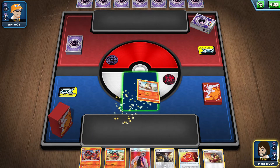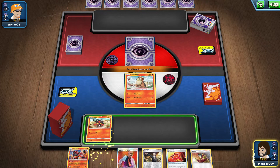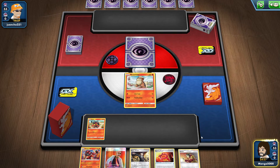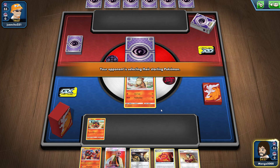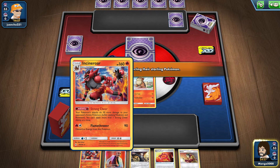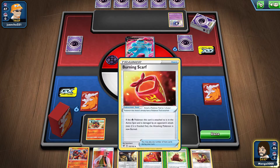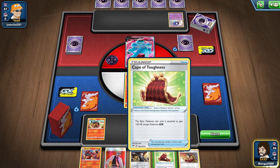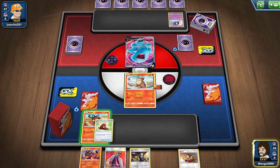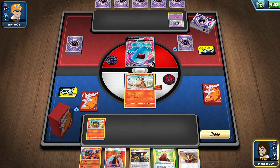We've got some people — we're gonna put Growlithe out there and then put Litten on the bench because I want to eventually get Incineroar on the bench. He has Strong Cheer, so he makes your other Pokemon do more damage — he's helpful on the bench. Growlithe is gonna be getting Burning Scarf. We're gonna keep the Cape of Toughness because it only works on basic Pokemon. I don't have any energy cards so we're just gonna have to wait a turn and see what happens.